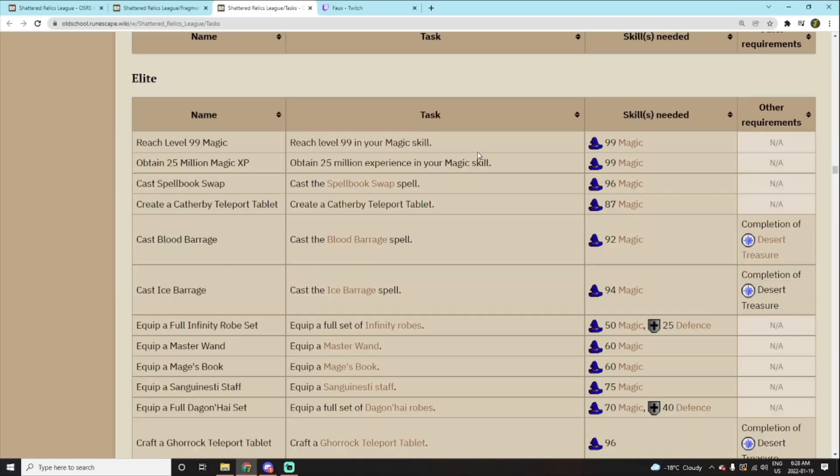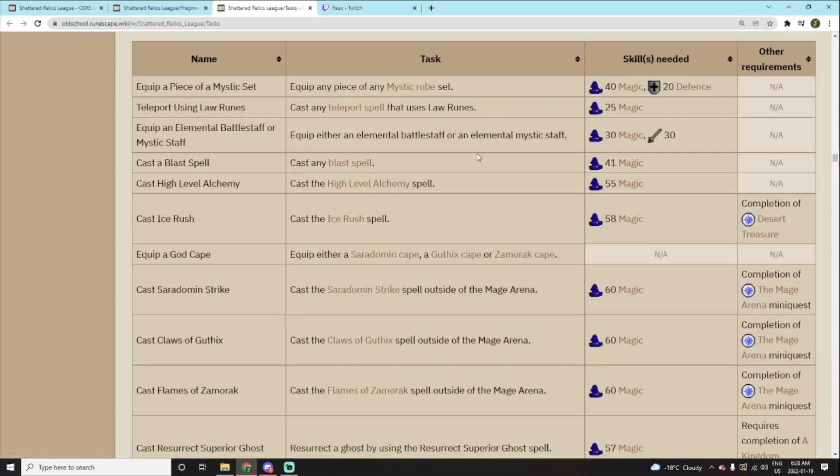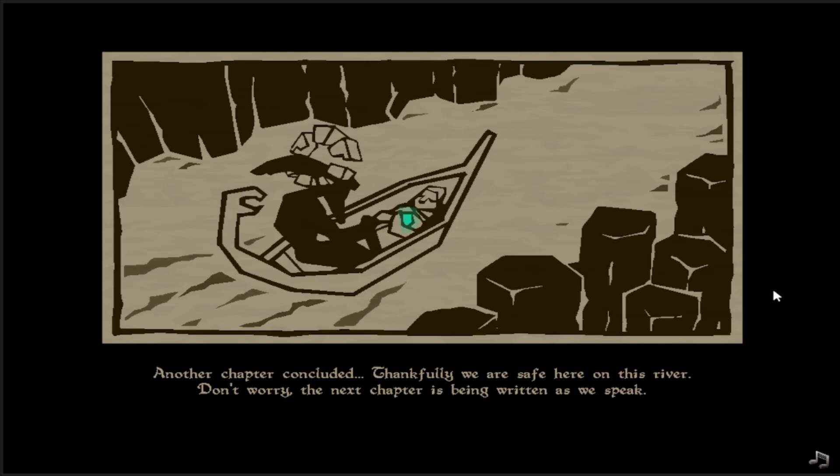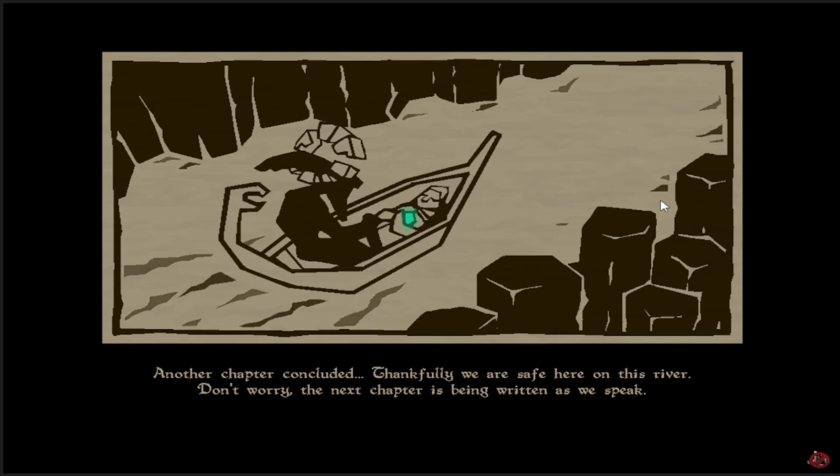I still have about half an hour, so I'm going to keep going through all these tasks and double-checking what kind of stuff I can get done. A lot of it will be pretty straightforward. The biggest thing with this league is being able to unlock quests with your points. A couple of quests level 3s can't normally do would be super useful — one being Family Crest, giving access to cooking gauntlets and even smithing gauntlets, possibly Tai Bwo Wannai Trio as well with access to Karambwans. If you guys have any ideas, definitely mention them down below. And here we are, right on time — it's 7:01.